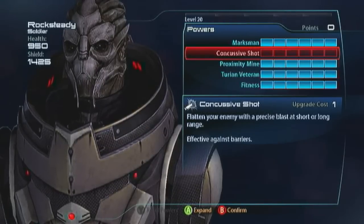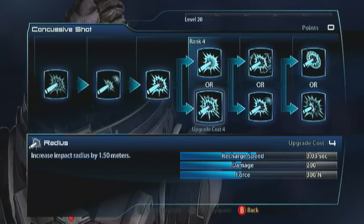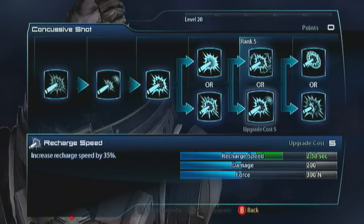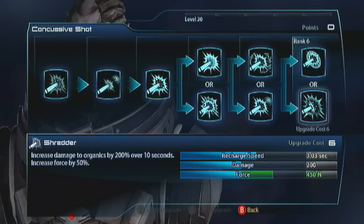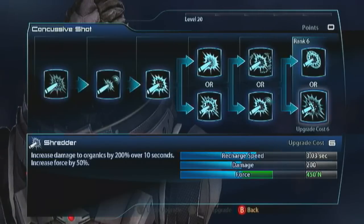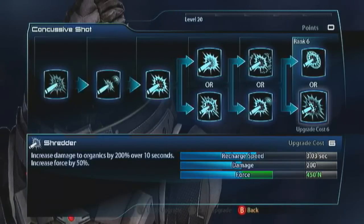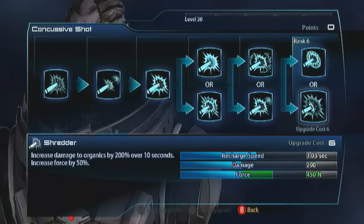If you really wanted to build concussive shot, you'd probably want radius, or you could go with force and damage. Go for the recharge speed so you can just spam it like crazy — it's literally going to save your ass whenever you need it. For the final evolution, I've heard the shredder evolution might be bugged, but it looks good: increase damage to organics by 200% over 10 seconds and increase force by 50. Alternatively, Hammer increases damage by 50% and radius by 1 meter — equally useful. I'd probably pick shredder.